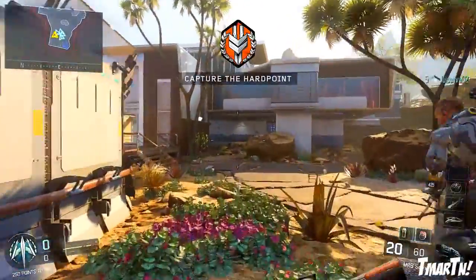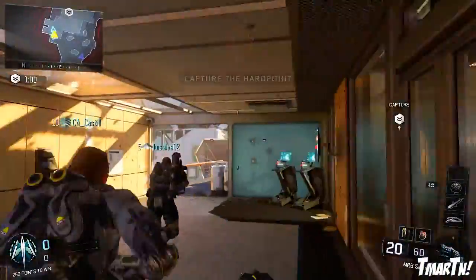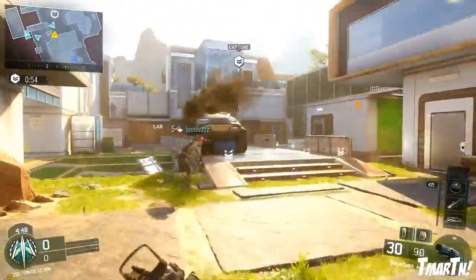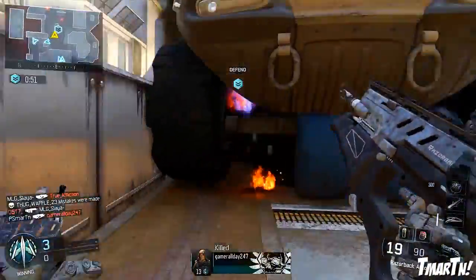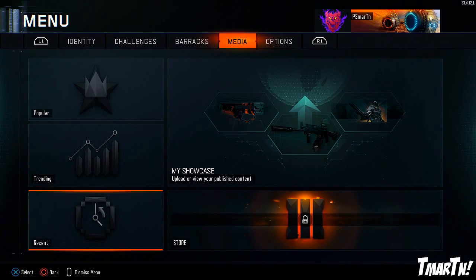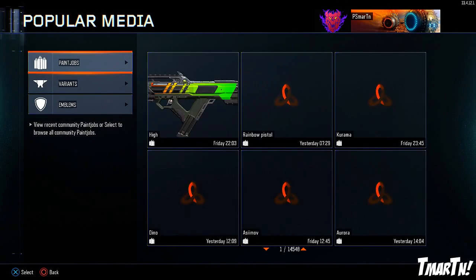What's going on guys? T-Mart here and today we are going to be talking about probably the most popular question I've seen all over comments on videos, on Twitter, and all over social media. That's how on earth you download paint jobs in Black Ops 3. So obviously if you go to the media tab of Black Ops 3, you can search through the most popular, the recent, kind of like trending paint jobs.